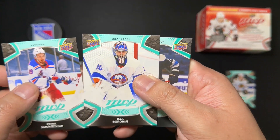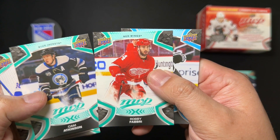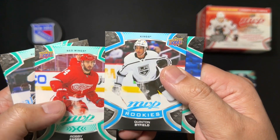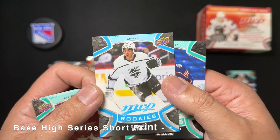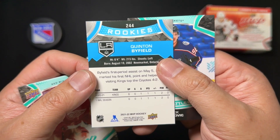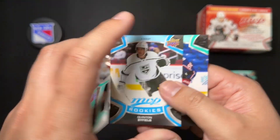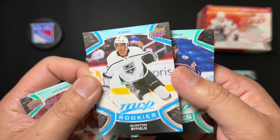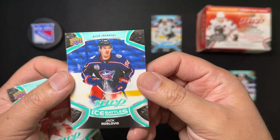Bucinevich, Sorokin, Cam Atkinson, Fabry, and — nice — a short-printed rookie card of Quentin Byfield. I don't know if this is a different color variant or whatever, but I don't really pay attention when they're not numbered. That's a nice card to have. And then Ice Battles of Roslavik.